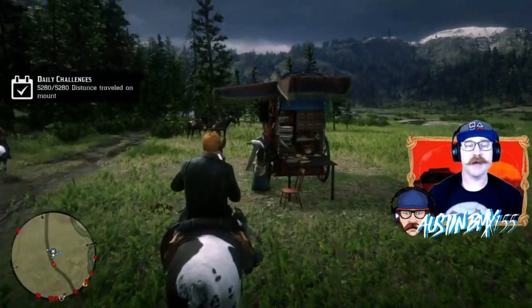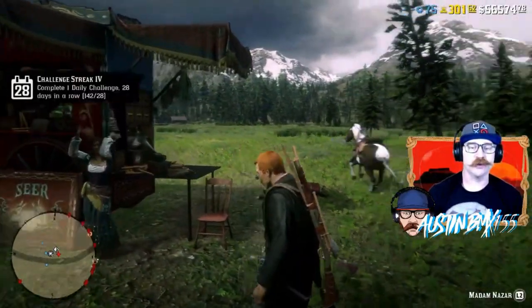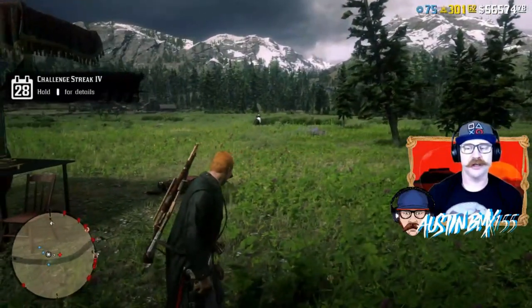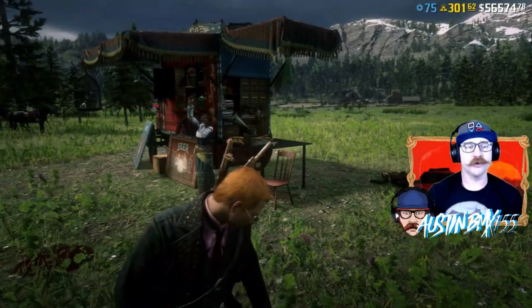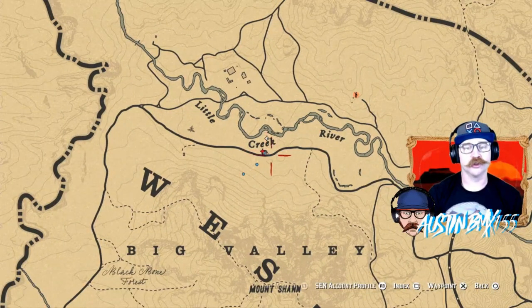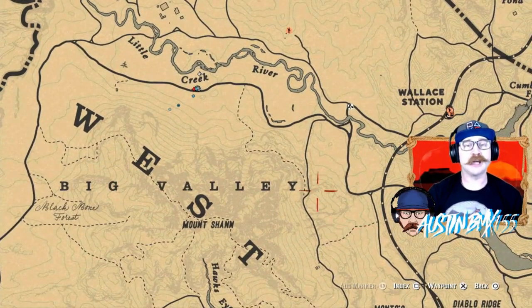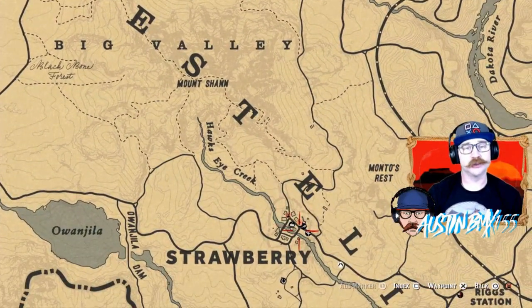First up, we've got Madam Nazar's location — quick and easy, up here in the beautiful Big Valley, one of the great spots, and when animals spawn it's a pretty fantastic place to go hunting. Take a look at the map: Madam Nazar is up here in the Little Creek River area, right below the word 'creek.' You can spot her pretty easily. You could drop your camp up here for quick fast travel, or the fastest place to get to her is from Strawberry.